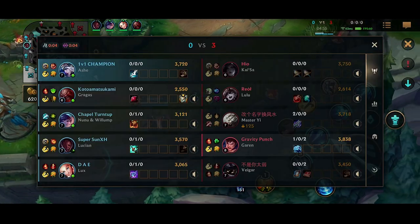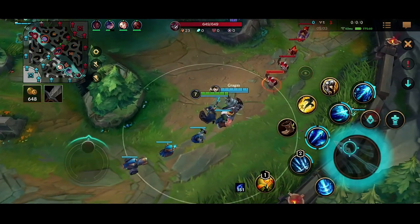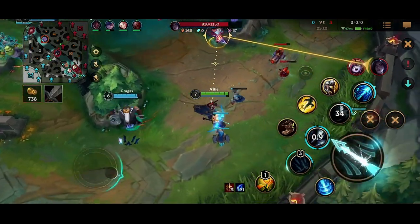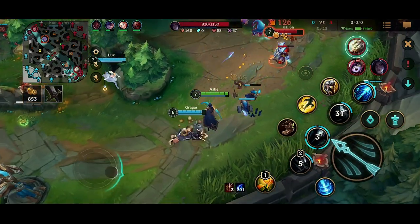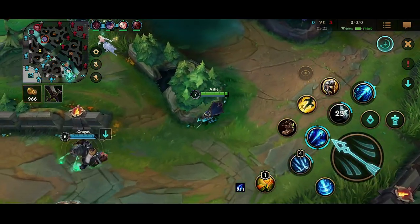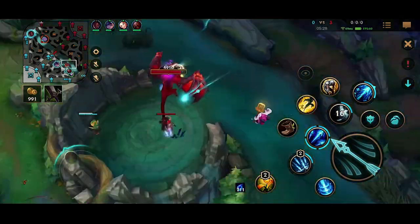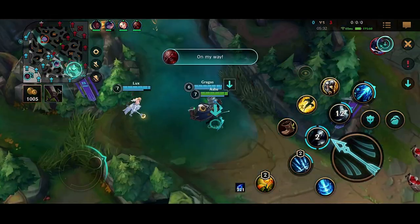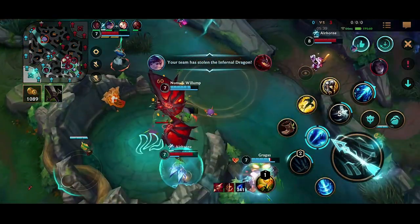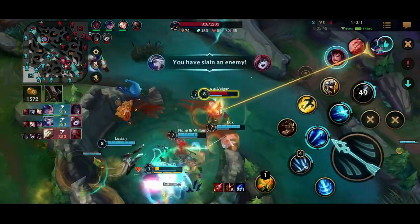Dragon is spawning up soon. We need to make sure we get priority in our lane, but our jungler ends up getting chunked. We have to shove in this wave at least. I know not to Ashe ult Kai'Sa because there's no one near me to do high burst damage — I need the Lux or Lucian for that. We end up trying to contest the objective. We pop out the Vhagar cage, Nunu flashes over, and I Ashe ult the Kai'Sa — Lux ulted Kai'Sa as well — and the fight was just a GG.